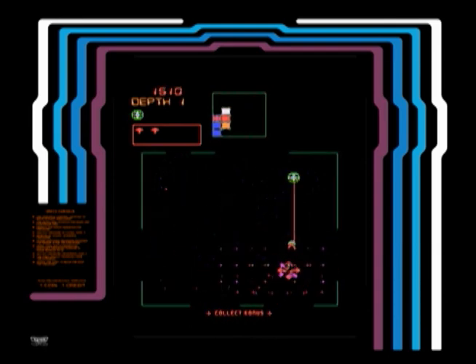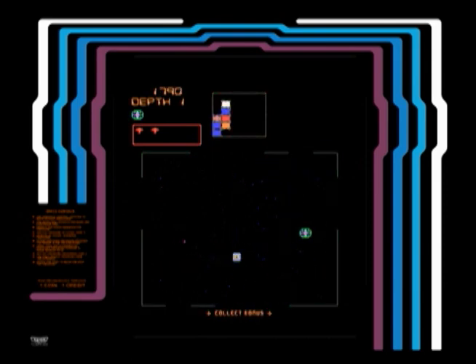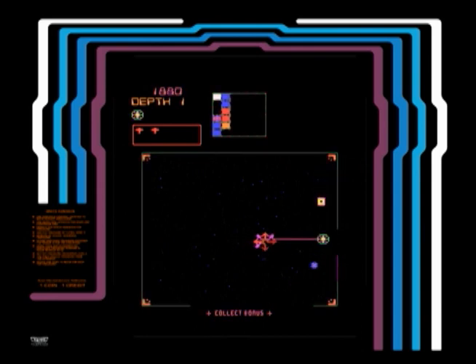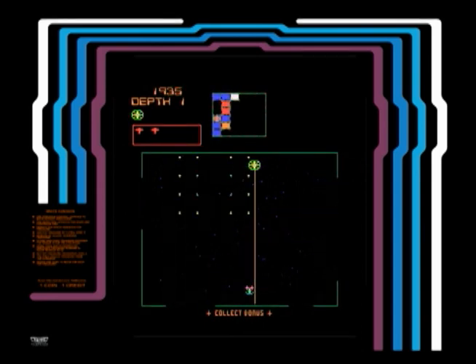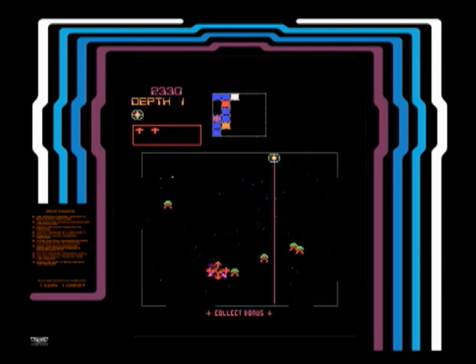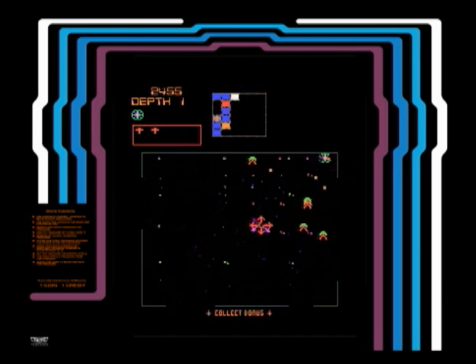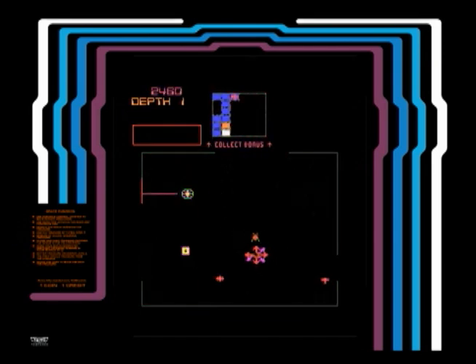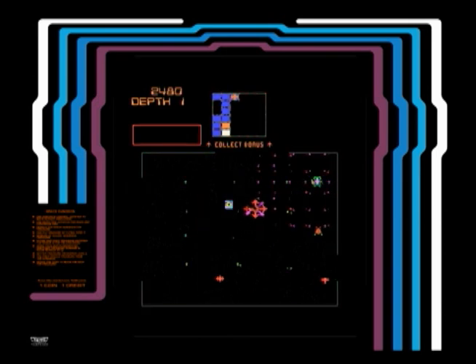There's 99 levels. And once you get to 99, it goes back to zero. If you look at the top center, where it has the radar up there, there's a 6x6 grid. Each room that you go through, it shows you. And depending on what color it is, it tells you if there's stuff in there or not. If you go to all 36 rooms, you get a 10,000-point bonus.